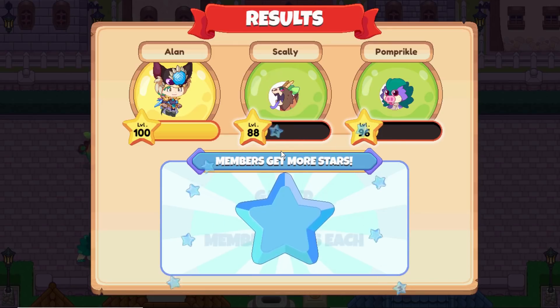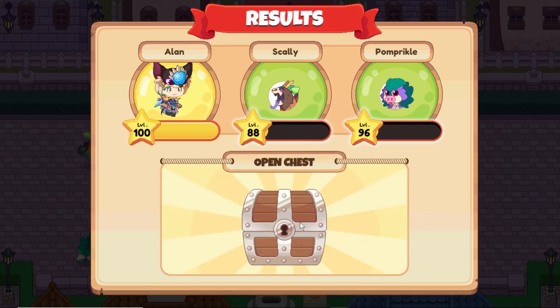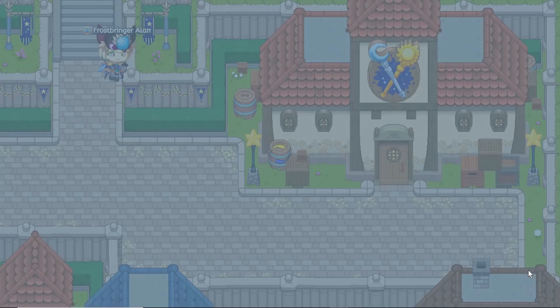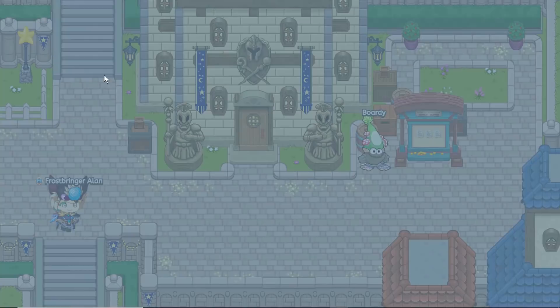It looks like we have a level 88 and my pet is level 96. I'm trying to level them up to reach level 100. So far only three of my team are level 100, which is me, both, and the Meek.